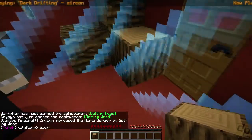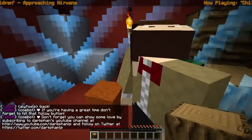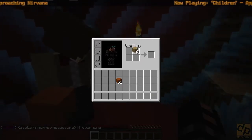We can finally get more clay. Let's look at our achievements again. Workbench! Yeah, we can do that one. That would get us a lot more wood. I just realized I still have my other skin on.